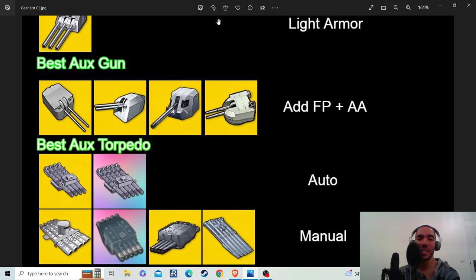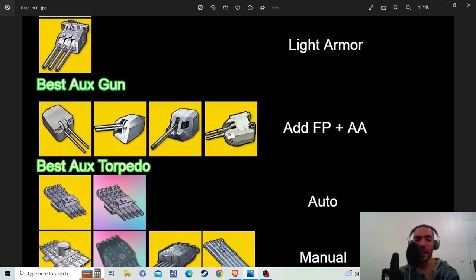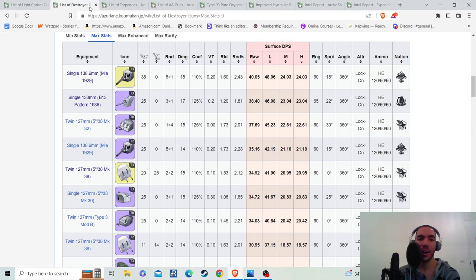Now, if you go down to auxiliary guns, these are guns you would add for two specific reasons: they add firepower or they add anti-air stat. Auxiliary guns on most light cruisers are actually very poor because they have very low gun efficiency, so you would want them more for the actual stats they deliver than for their actual performance. The French baguette gun is one of the best auxiliary guns you could have because it does the most damage on heavy armor, but it does good damage to the other armor types as well.